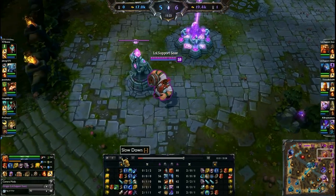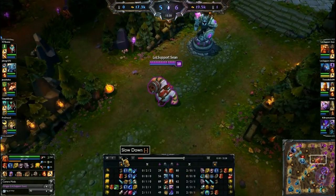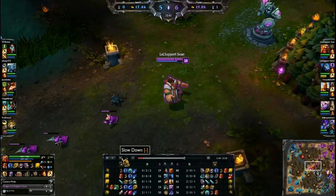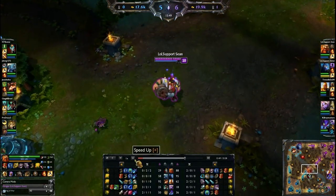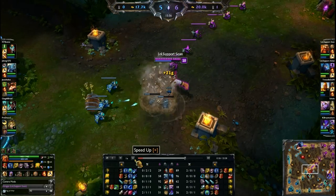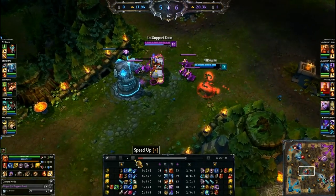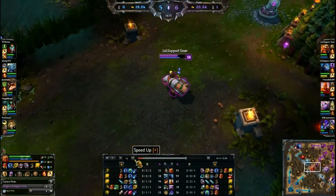I picked up a Needlessly Large Rod and put Lich Bane on the back burner because I'm snowballing and want more damage. This is fine, but just make sure you don't pick up Lich Bane too late or you won't be utilizing its power throughout the whole match. As Gragas you want to roam and find opportunities to get kills, because sometimes your mid lane opponent is competent and not feeding you. Gragas is really good at roaming because of his Body Slam and its relatively short cooldown.